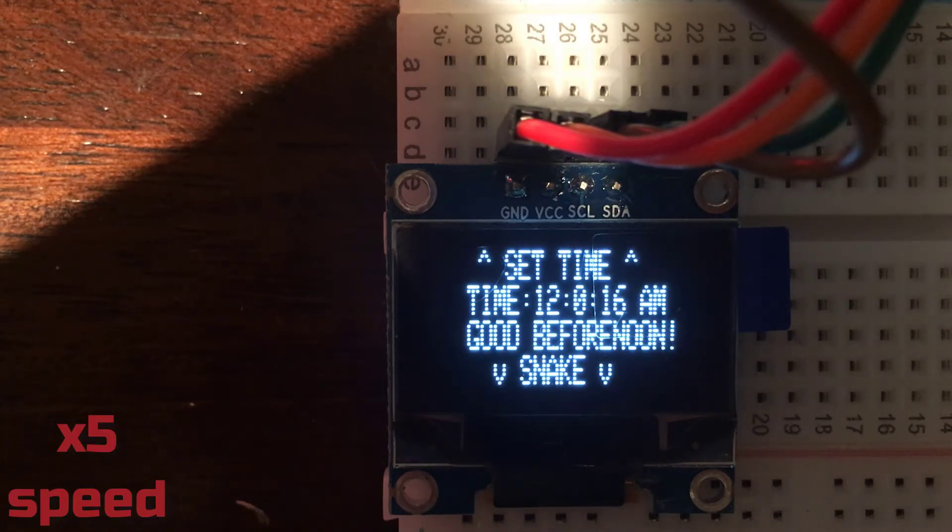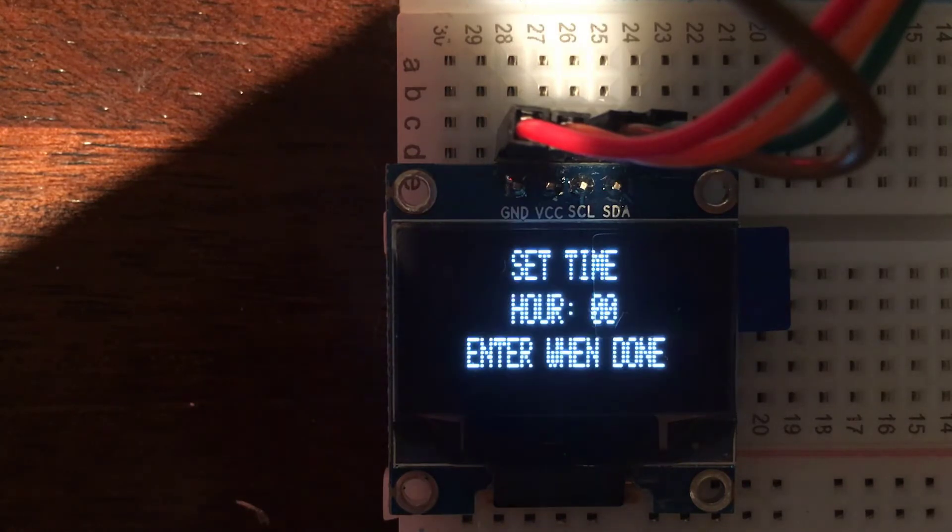I'm going to speed it up here to show it just working. If you press the up button, it'll take you to the set time menu where you can use the up and down buttons to cycle through and change the hour.